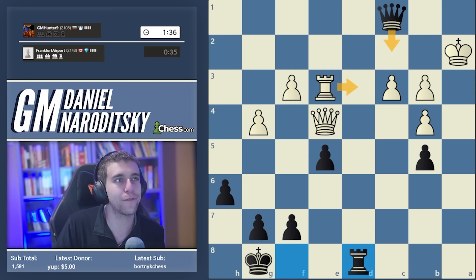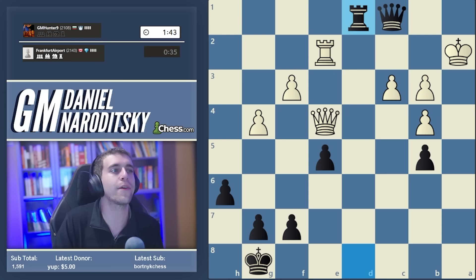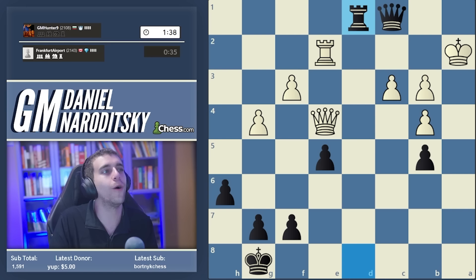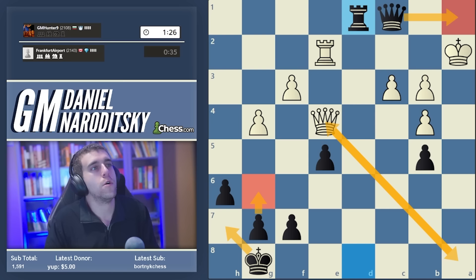I think we're winning after rook d8 - we're threatening checkmate in a couple of moves on d2. If White blocks with his own rook, we have queen c2 check forking the king and the rook. If rook e2, I think rook d1 is winning - rook d1, queen a-check, king h7, queen e4 check, g6, we end the checks. We play rook d1 and strike first with mate. What a tough game.